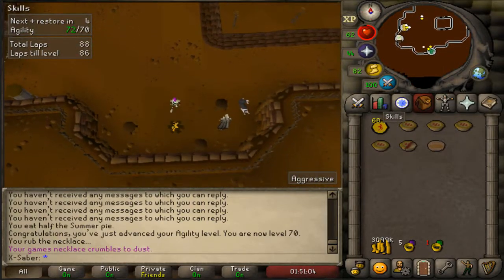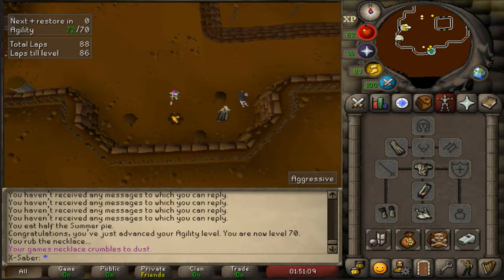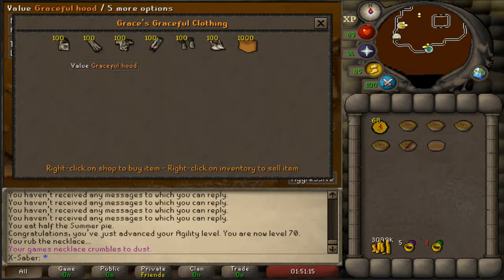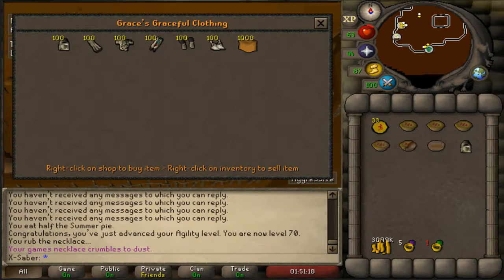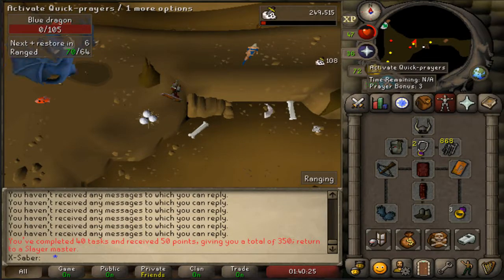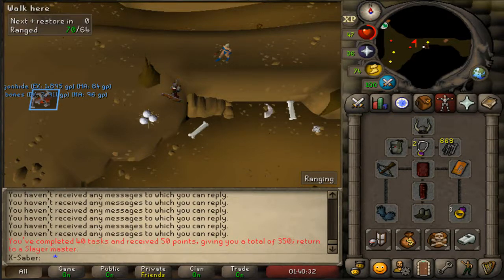But it's not entirely pointless for two reasons: one, I can attempt Zulrah, and second, I have 68 marks of grace and I just need one more piece. Hello grace, give me my last piece - and I can also buy Amelia's pack to mix stamina potions. Boom boom boom, easy - 70 agility. That is our 40th task, we get 50 points so we're at 350. Almost at the Slayer helm.